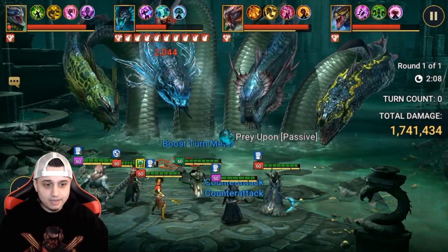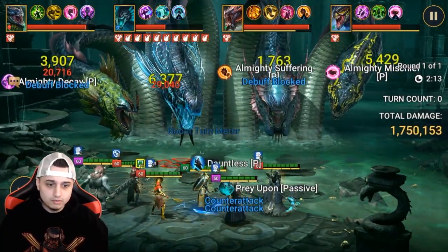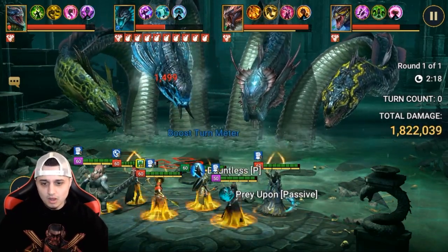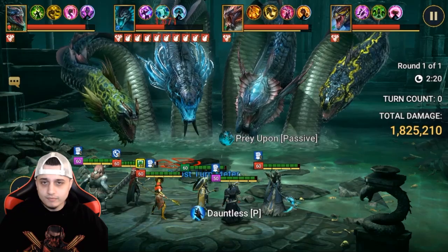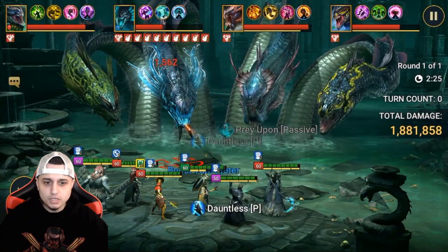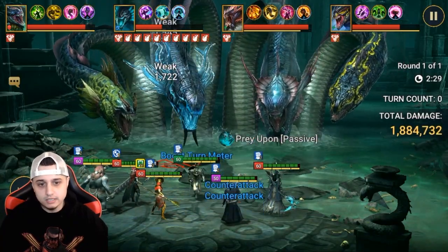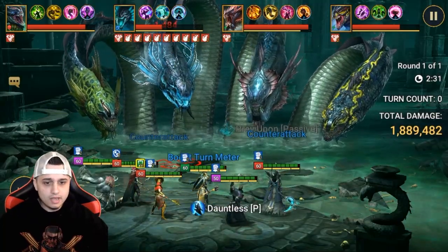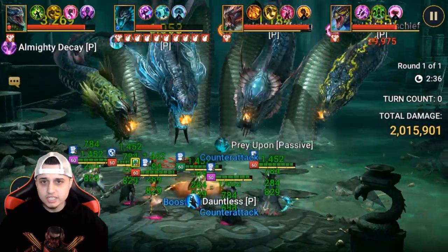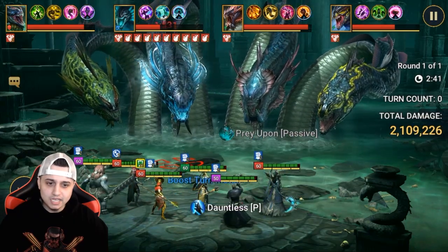This team here is not fully optimized. You've seen that Shamael had literally nothing — no masteries, no books, some trash gear. We got some okay champions, definitely not optimized. I used all of my better champions when I was facing the other heads and when that red Hydra Boss messed up my keys. Let me know your thoughts on this, guys. Do you think that's how it should be changed — just to how it's written in the skill kit? I think that alone would take away the broken aspect.